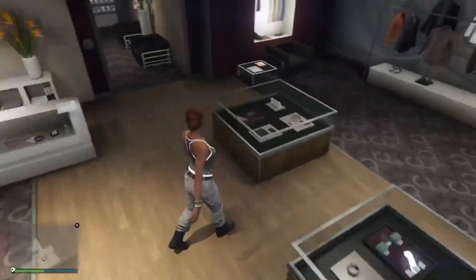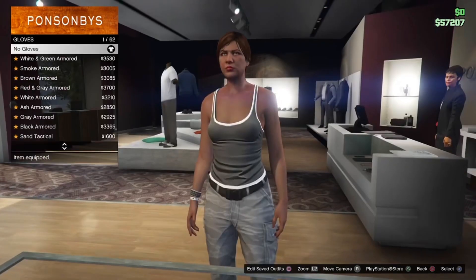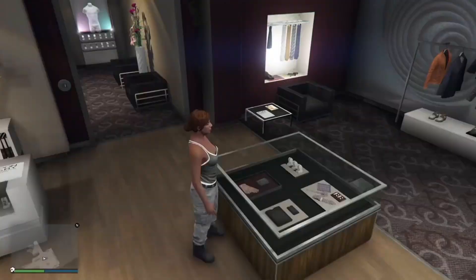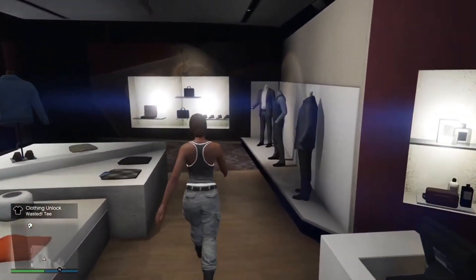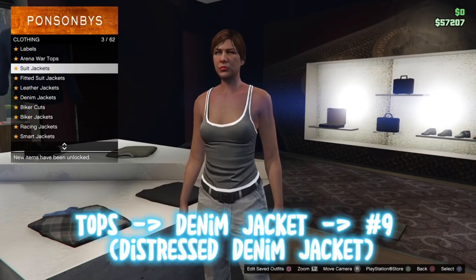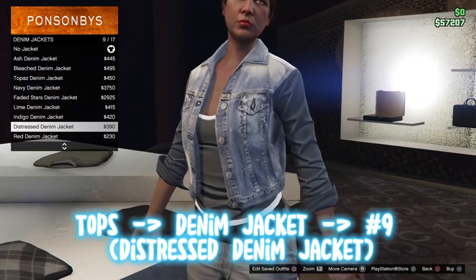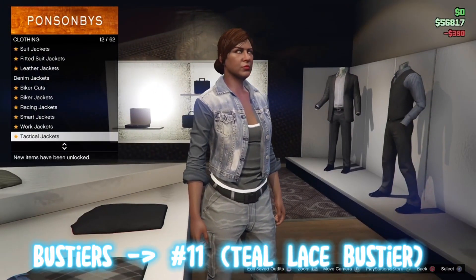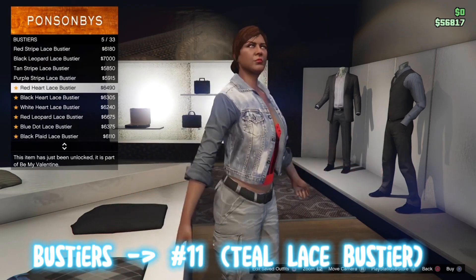Once you're in the session, go to any clothing shop. Go over to accessories and make sure your character isn't wearing any — take off any accessories your character has on. Then go over to Tops, go down to Denim Jackets, and equip number 9, which is the Distressed Denim Jacket. Then back out once, go down to Bustiers, and equip number 13, which is the Tu Lace Bustier.